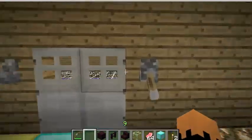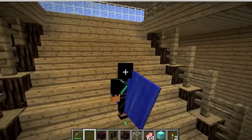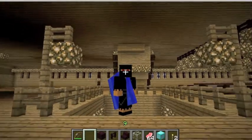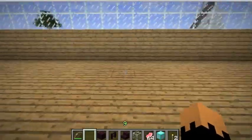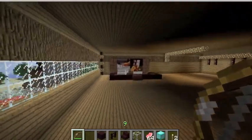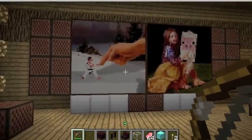He made like little lamp kind of things with glowstone. There's like water inside — that's really weird. Those are like little lamp kind of thingies. And there's his paintings, or like a movie area kind of thing — just look at that.